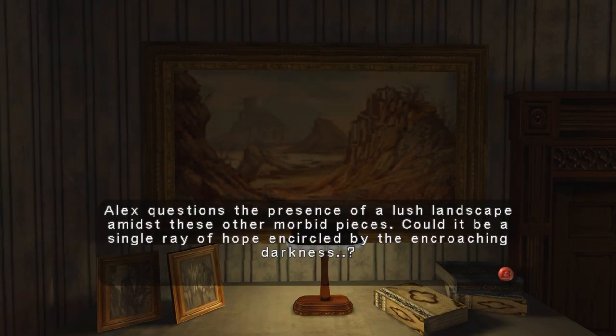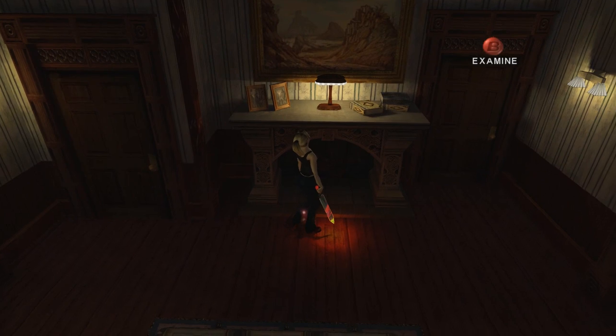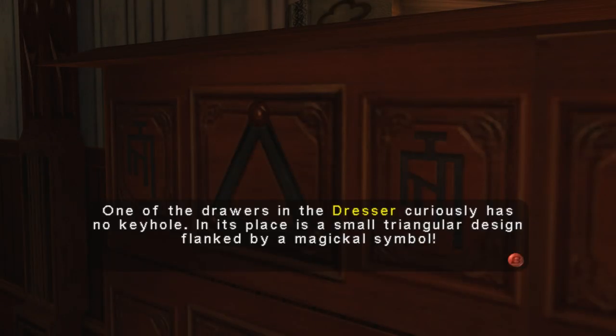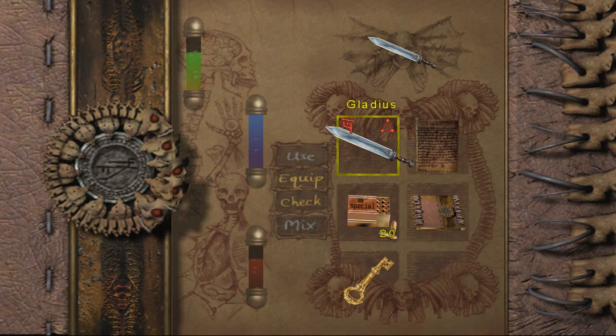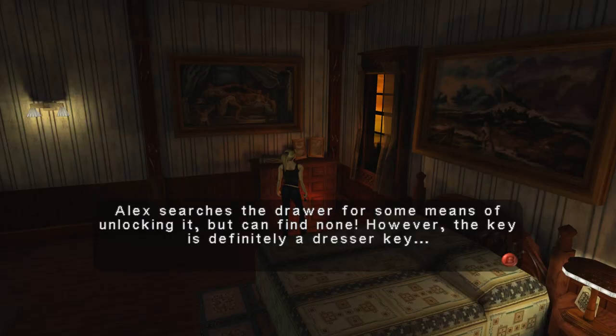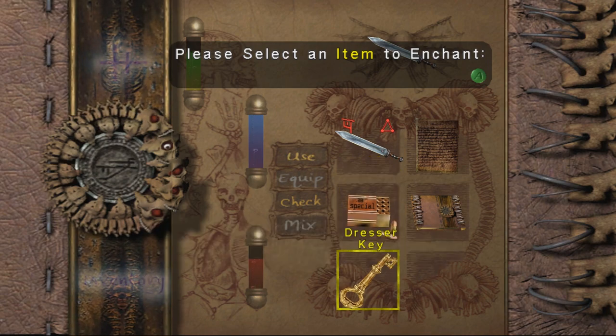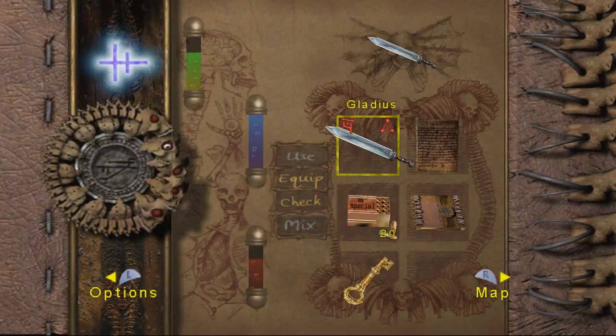Alex questions the presence of a lush landscape amidst these other morbid pieces — could it be a single ray of hope encircled by the encroaching darkness? One of the drawers in the dresser curiously has no keyhole — in its place is a small triangular design flanked by a magical symbol. Well, I guess that's probably where I'm going to use the key. Alex searches the drawer for some means of unlocking it but can find none. However, the key is definitely a dresser key. Can I enchant it? No — I need some other magic thing, which I don't have.